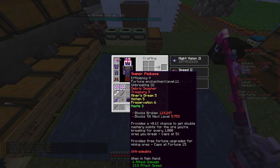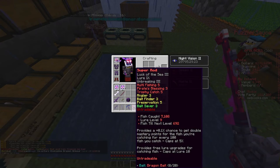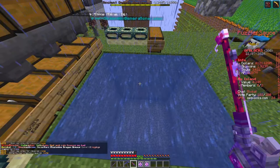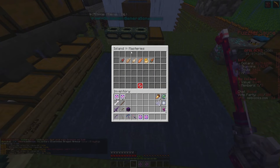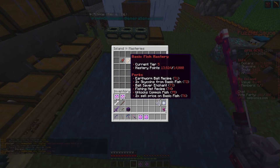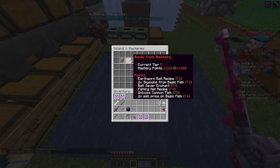Hopefully in this episode we can hit Fortune 13 — that'd be brilliant, but we will 100% hit Lure 10 and hopefully Fortune 13. If we have a look at our masteries, fishing masteries, we're very close to Basic Fish Tier 6, which gives two times sell price on basic fish, so we can sell all our basic fish and get a bit of cash.